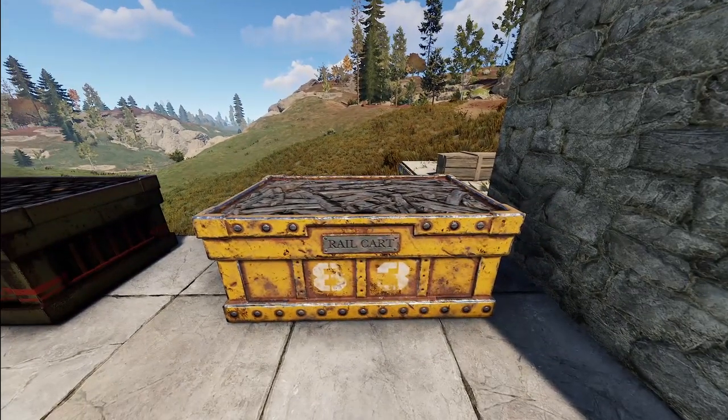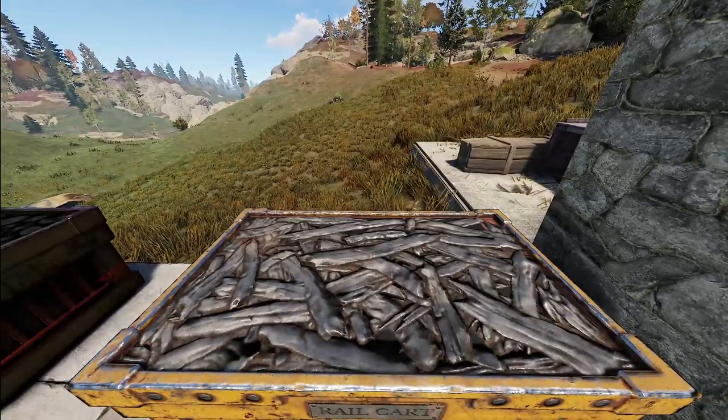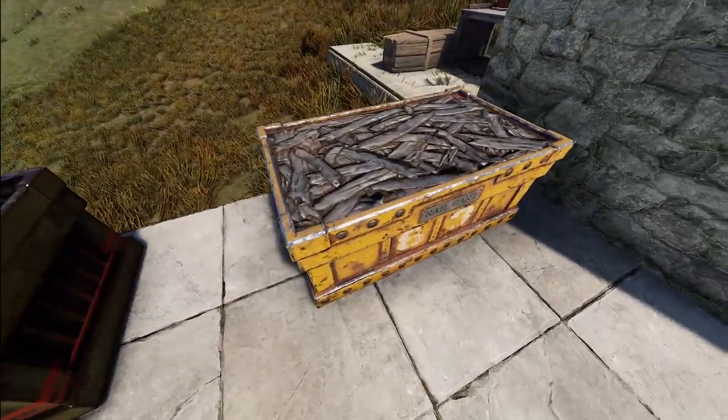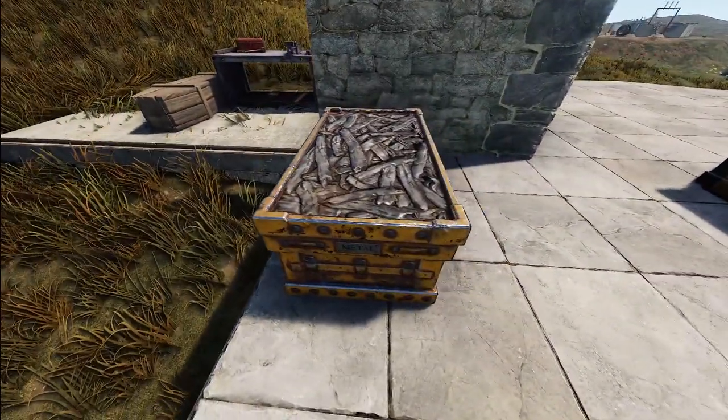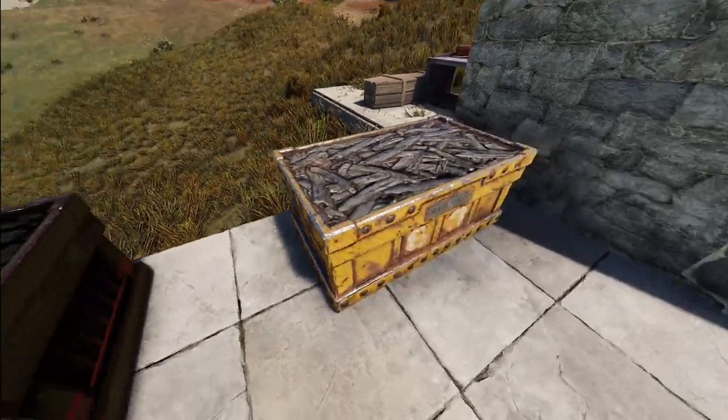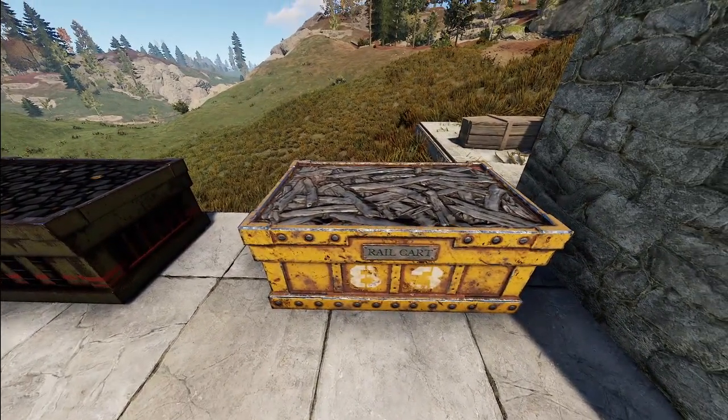Over here we've got the Railway Cart Scrap Metal Box. The top has a bunch of scrap metal sitting in it and the rest is made to match the rail system — a nice box with a label that says metal. That'd be nice for people who like to do some organization.